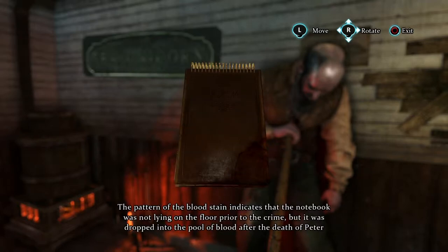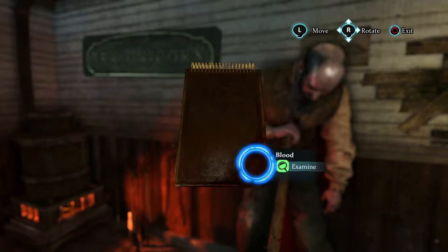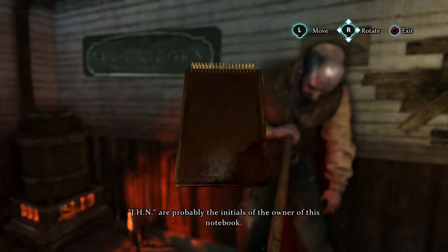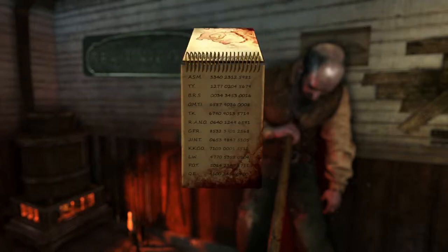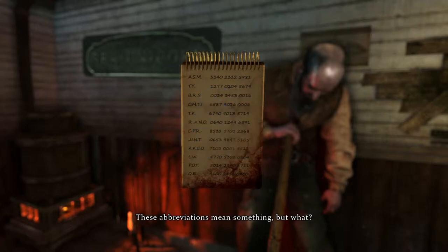Examining objects with 360-degree manipulation and razor-sharp textures allows us to seek evidence all over something we find in the world. The pattern of the blood stain indicates that the notebook was not lying on the floor prior to the crime, but was dropped into the pool of blood after the death of Peter Carey. J.H.N. are probably the initials of the owner of this notebook. Inside, a list of initials and numbers, but we've seen nothing so far that makes sense of this.